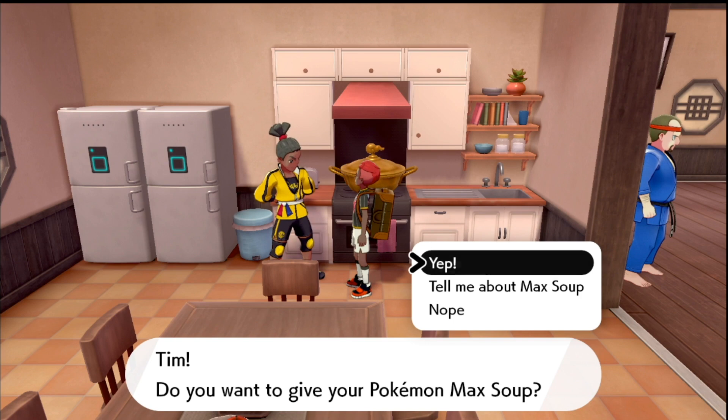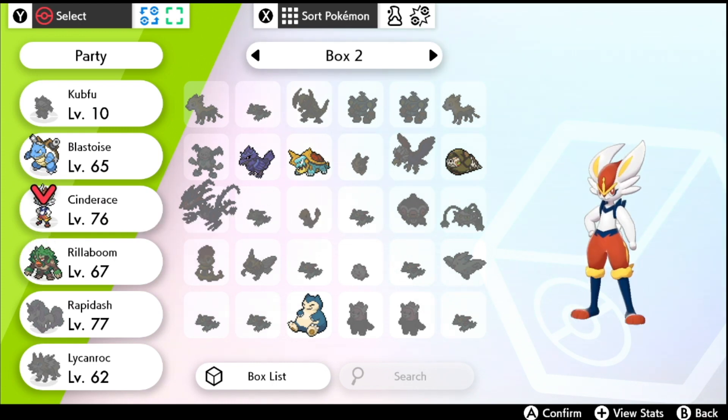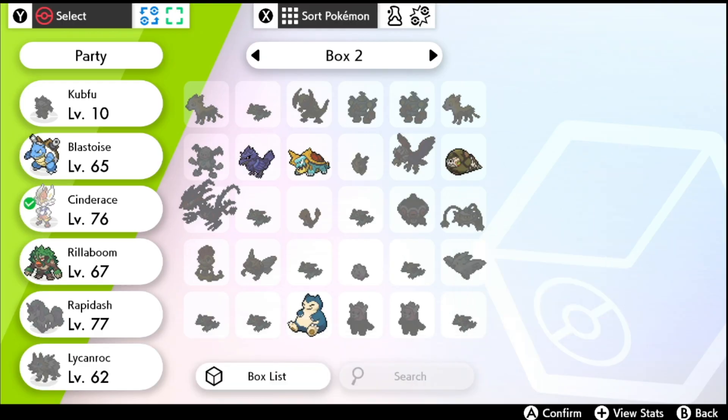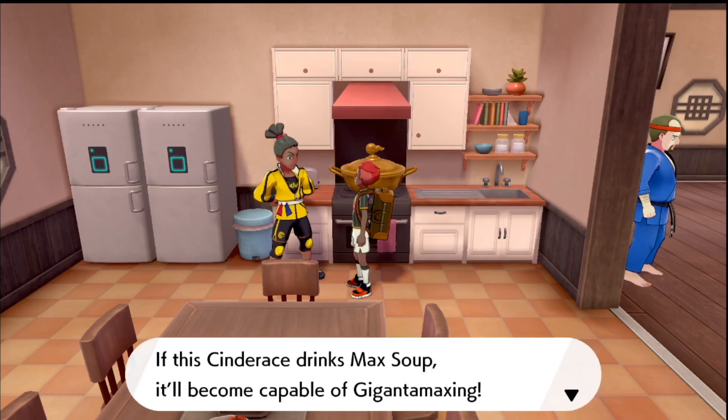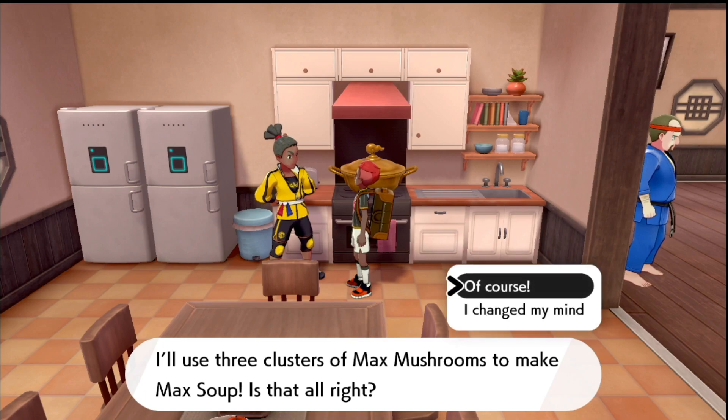It's very simple. You're gonna need your Gigantamaxing mushrooms — the Max Mushrooms — and you're gonna have to make the Max Soup, which you can do here in the dojo. On the left side of the dojo, just go here and talk to this young fellow, and he will make the Max Soup for you.